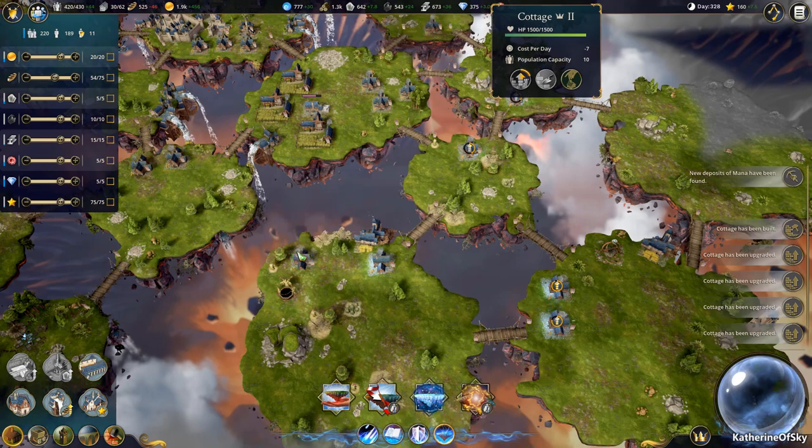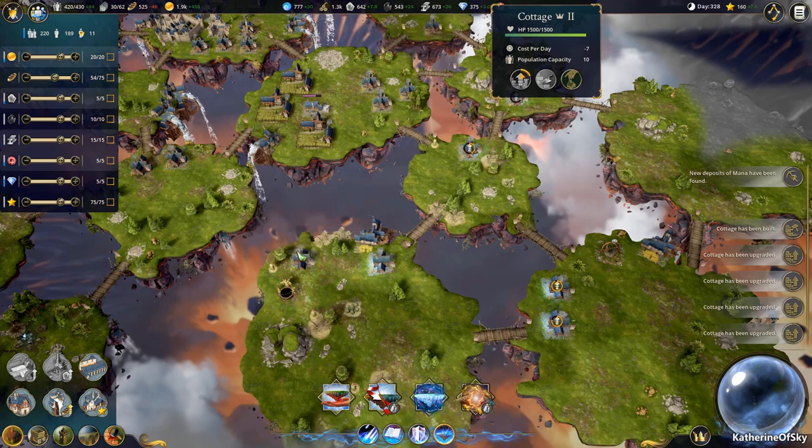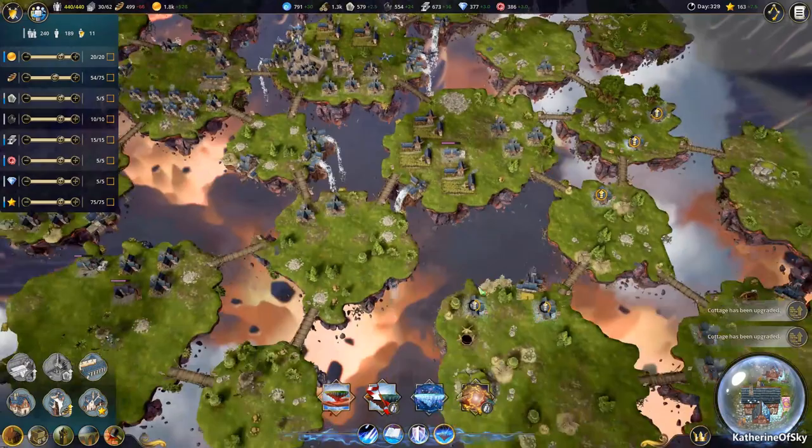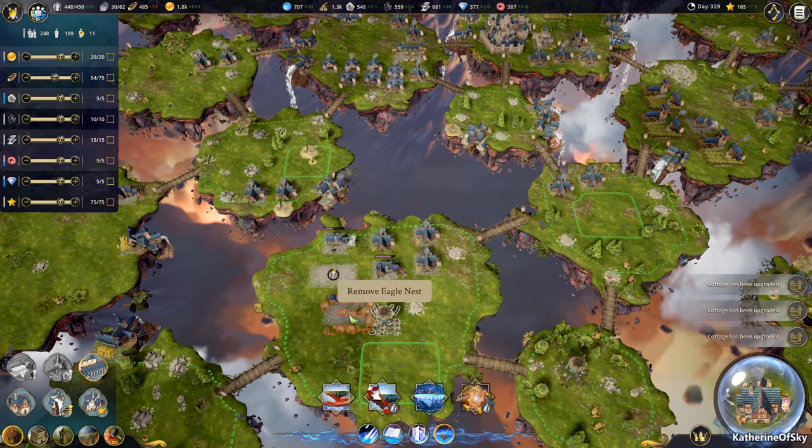We are having a little bit of a deficit in food, but we're monitoring it so it's not too bad. After this we're going to go on a mill upgrading spree. Not much stone — we need to keep buying stone. I may even need to build extra marketplaces somewhere, like maybe here, just to get a little bit more stuff.